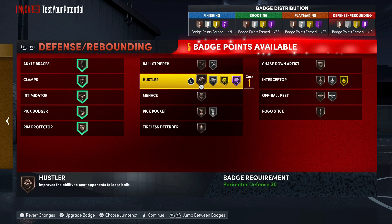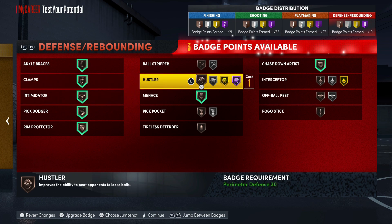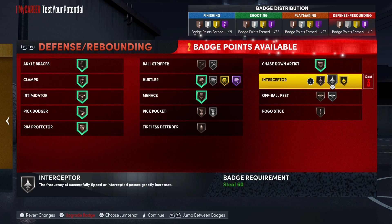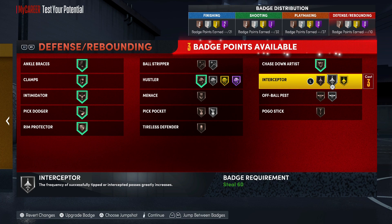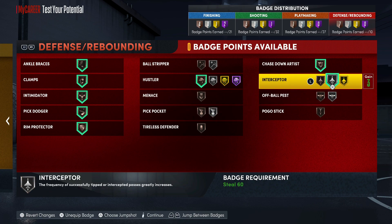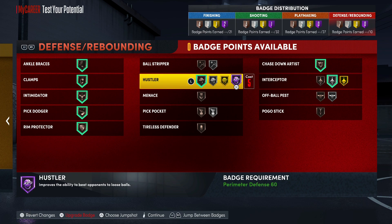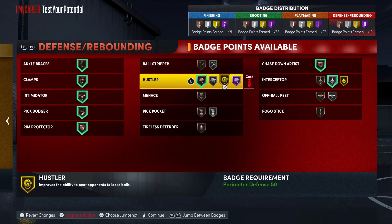For defensive badges: ankle braces, clamps, intimidator, pick dodger, rim protector — all on bronze, but these are all actually good bronze badges. Still got menace and hustler. I'd put the interceptor on over the ankle braces — throw interceptor on silver. You could add a couple more badge points to your defense. The hustler badge is better than it's ever been. Just make sure you keep ankle braces on. That's the full build — don't forget to hit that like button and subscribe.